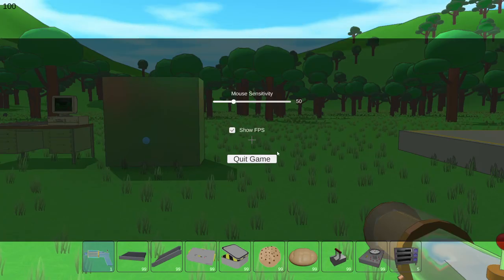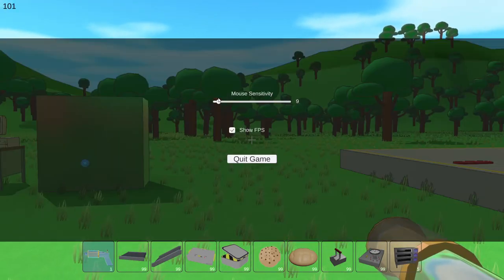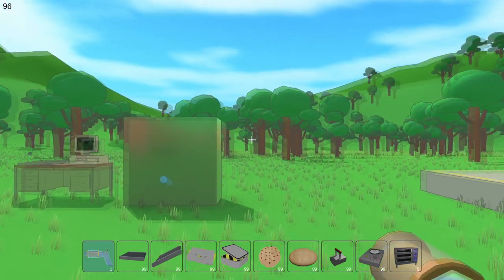Quit button — a super simple quality of life improvement that was an easy win. I know that the pause menu looks absolutely horrible right now; it's kind of just to have the bare minimum of functionality. I'm going to spend time making it look better later down the line.